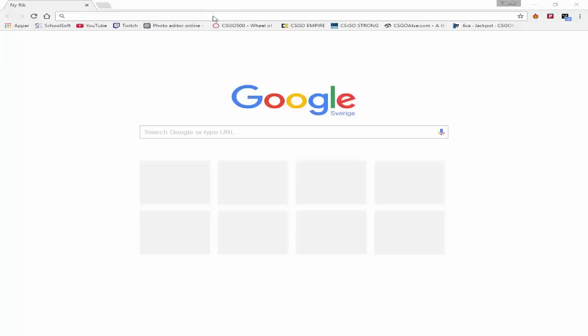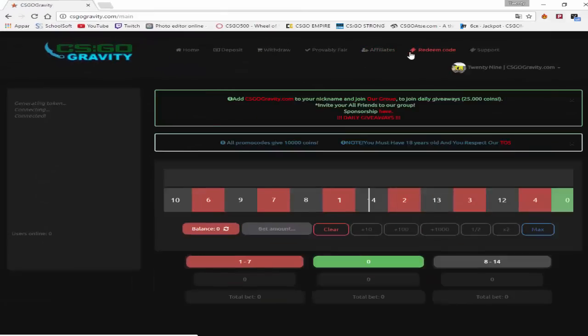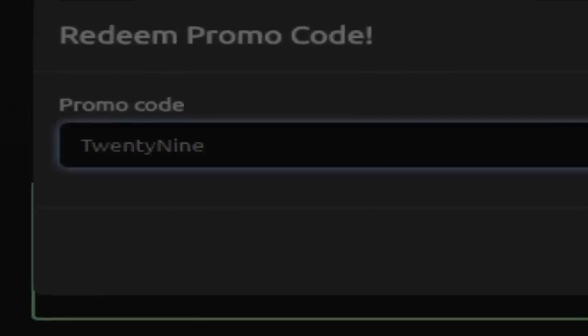Don't forget to check out the new gambling site called CSGO Gravity. It is a perfect site for you. Don't forget to use my promo code 29 and you get $10 for free. Have a great day.